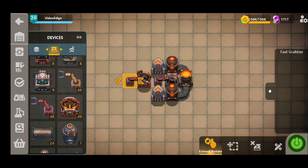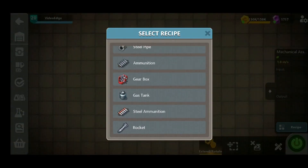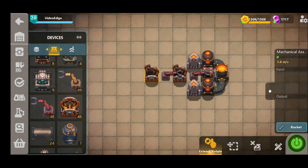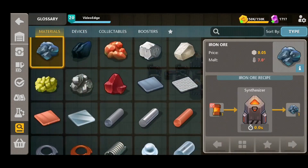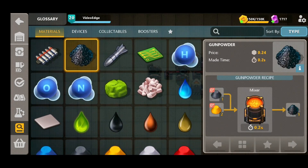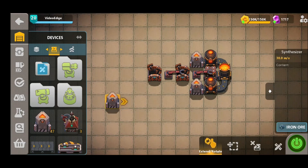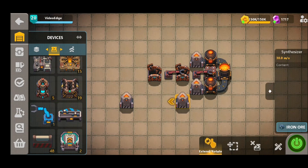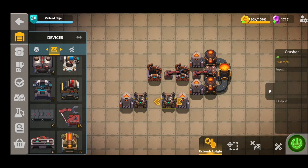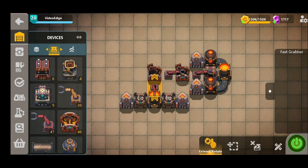We're going to need another grabber and another mechanical assembler in order to get those steel pipes in and start crafting those rockets. Now we did say we needed two elements in order to craft this, and the other element is gunpowder. If we go into our glossary, we can see we need both carbon powder and sulfur powder to make the gunpowder itself. So we're going to need two more synthesizers, straight into our crushers, and then a mixer to bring it all together. Finally, another fast grabber transporting that gunpowder into the mechanical assembler to craft that rocket.